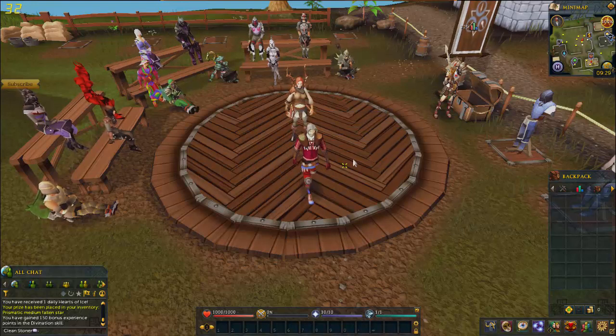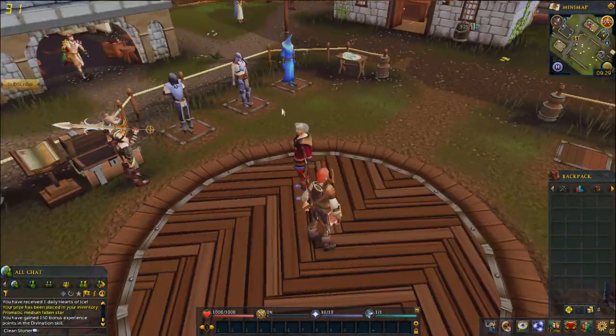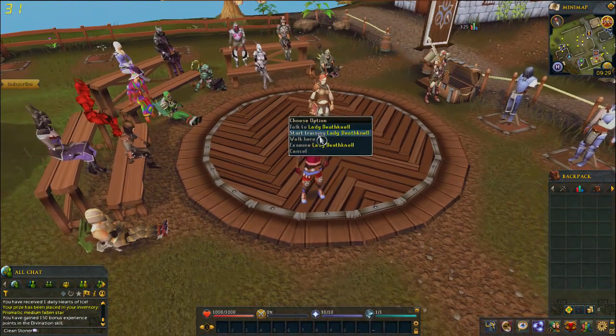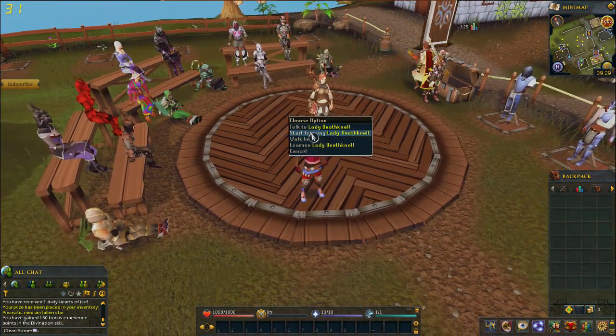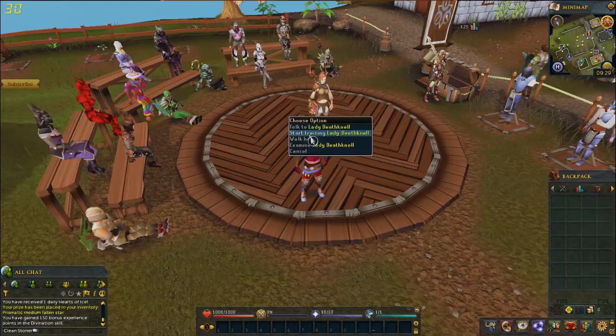What you want to do is come to Lumbridge, to the Academy over here. It's basically north of the castle — you will find it, don't worry. You don't basically need anything in your inventory. You're gonna go to Lady Dead Canal and you want to pick the option 'start training'.